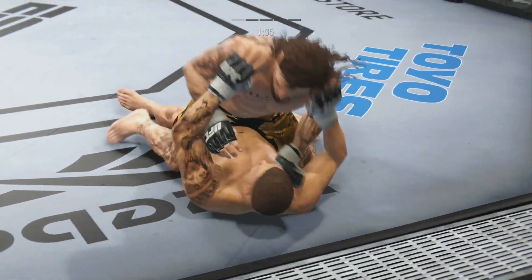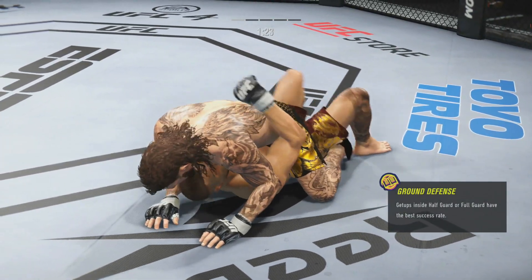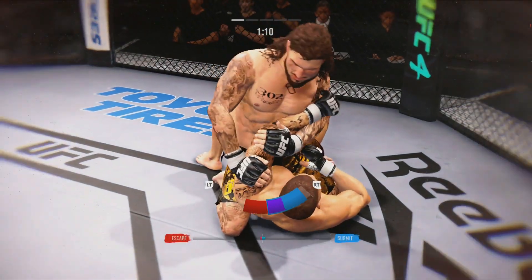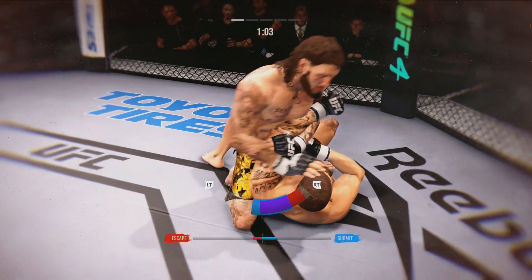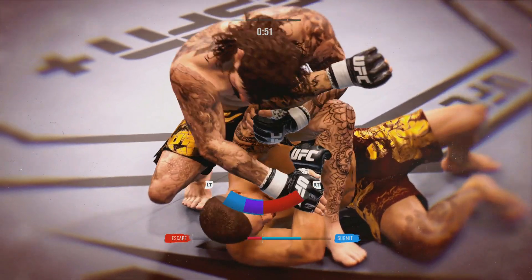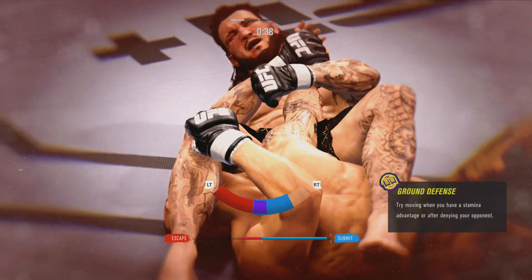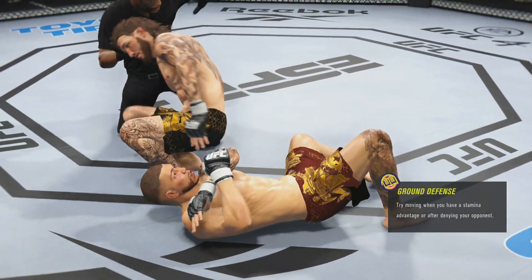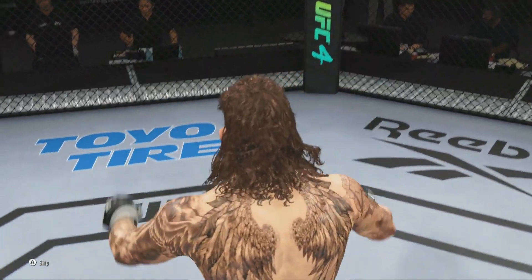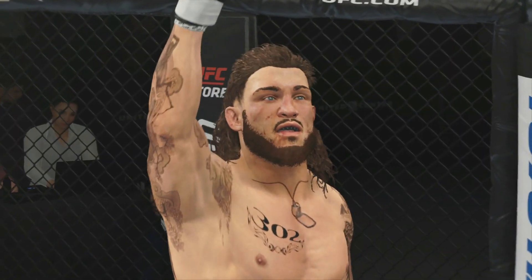Ground and pound there for Colin. We also have the lightweight title on the line — Rocky Johnson versus Chung Lee for the vacant lightweight title. Colin sneaking in with his submission — he's got the leg over the head, rips the arm. Colin Ashley submits Rafi Shafiq! 3-0-2 standup, he has done it again and is now the leader in wins in UFC Universe. Absolutely insane — Colin Ashley does it once more.